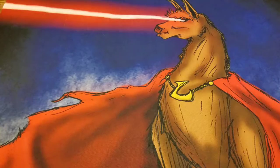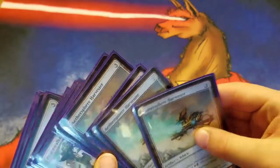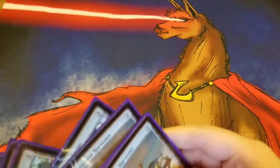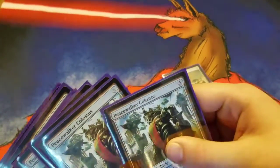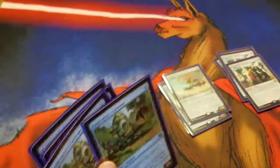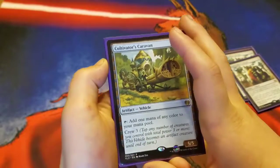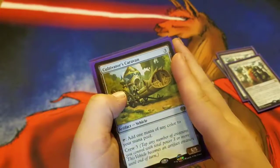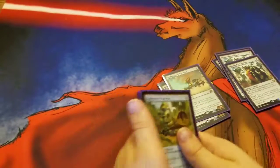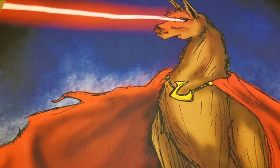Let's get into my vehicles. We have four Aethersphere Harvester, we have four Peacewalker Colossus, and we have four Cultivator's Caravan. Those are my vehicles.